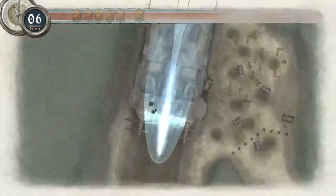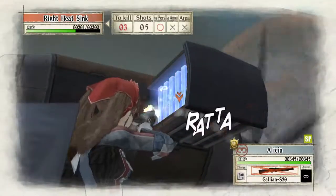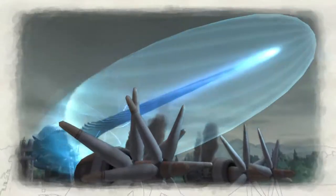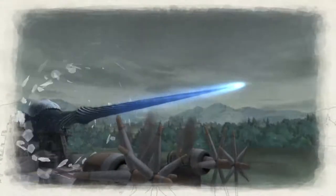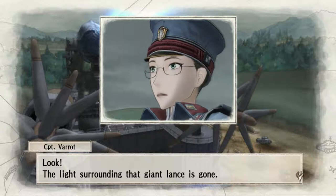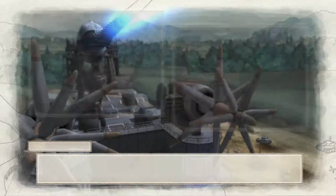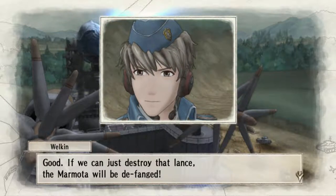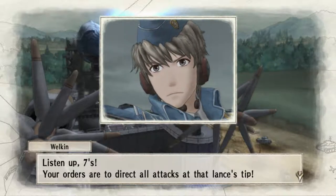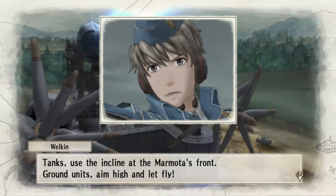Let's take out this other one. That's both of them. The light surrounding that giant lance is gone — it looks like destroying the drive system powering the propellers has paid off. If we can just destroy that lance, the Marmota will be defanged. Listen up, Sevens: your orders are to direct all attacks at that lance's tip. Tanks, use the incline at the Marmota's front. Ground units, aim high and let fly.